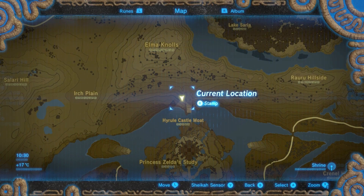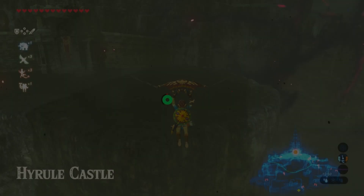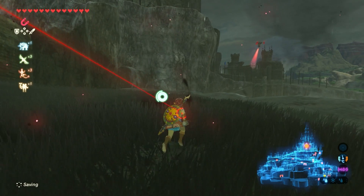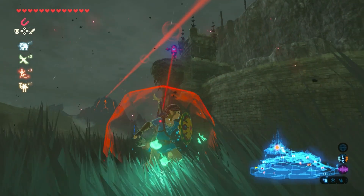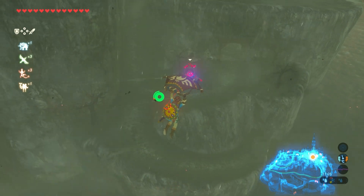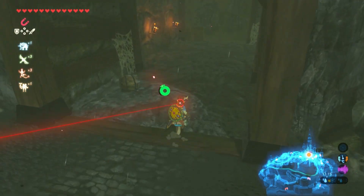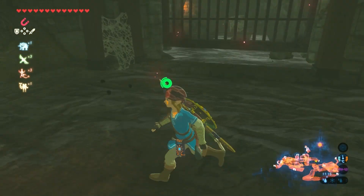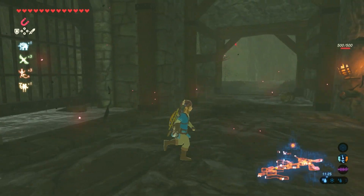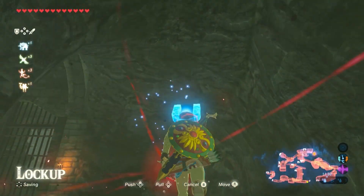I can see some land right there so I'm going to aim for that. Okay, here we are — we have landed in Hyrule Castle grounds. You can see the map and already we are under attack. We survived that. I'm going to jump down here because there's another guy straight away. But there is a cave so let's go in there and hopefully we can stay alive.